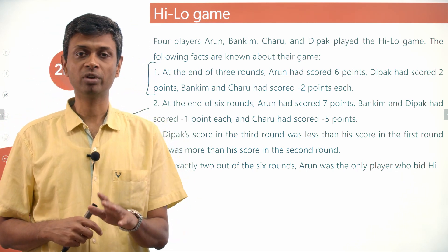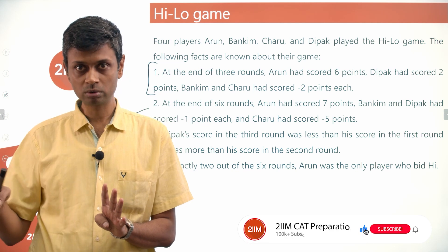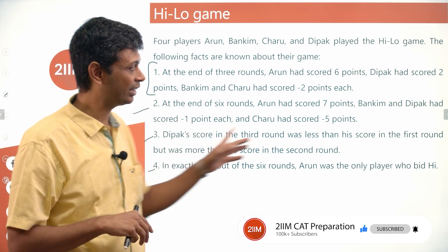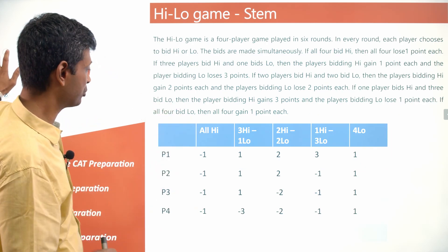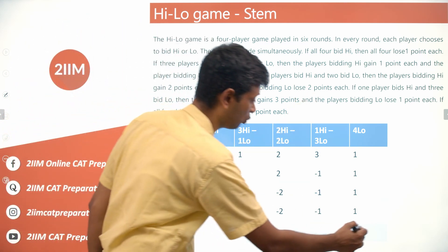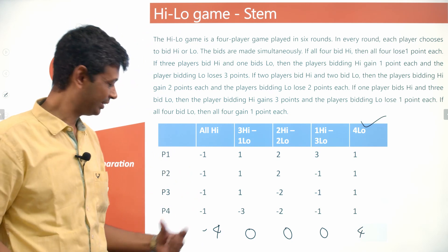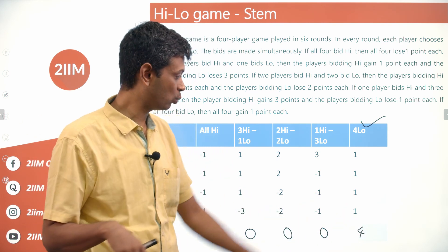One round of all-low (LLLL) is confirmed. There's no all-high round in the first three, because a -4 combined with the +4 would still leave +0, not +4, and that scenario would require identical scores — which isn't the case. So one round of LLLL is in the bag, and the other two rounds are zero-sum combinations.